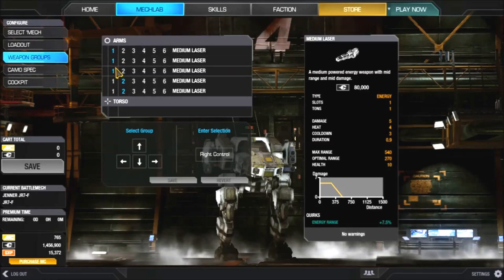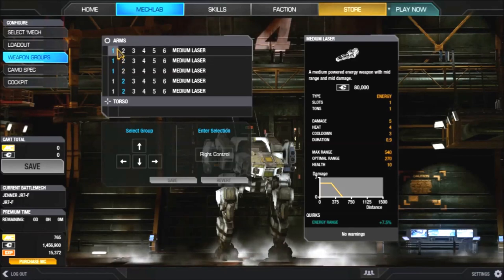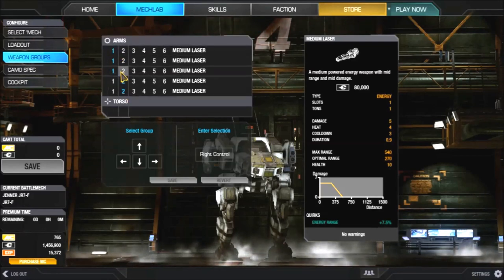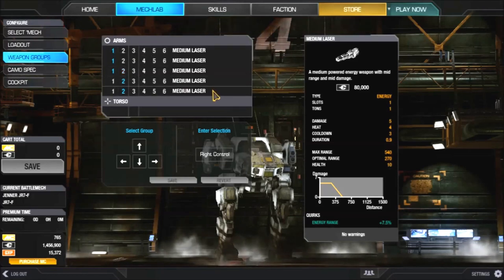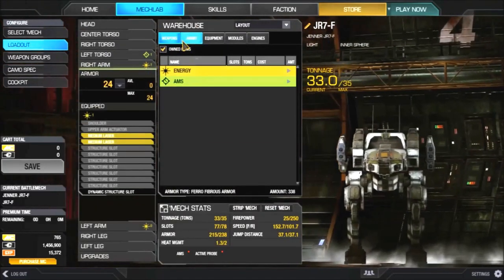My mouse has three buttons but I generally don't use the scroll wheel because it's a pain to use, so I place weapons in two different weapon groups. That way it's easier - if I need to use them both at the same time I just hit both buttons simultaneously. Other people do it differently; this is just what works for me.